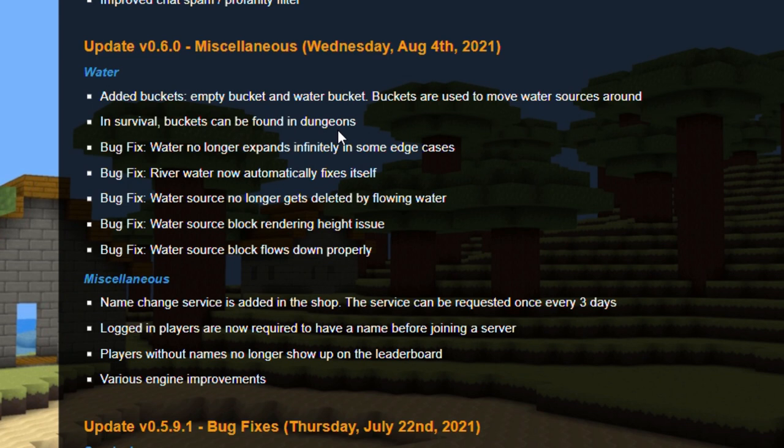In survival, buckets can be found in dungeons, so they'll probably be pretty hard to find. But since there's mythics and other items, sometimes you just don't get anything. So now water no longer goes forever, water can no longer fix itself, water source no longer gets deleted, water block rendering height issue is fixed, and water source blocks flow down properly. You can also change your name now, so that's pretty cool.